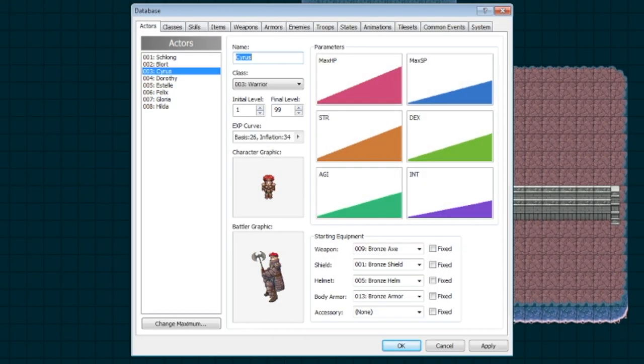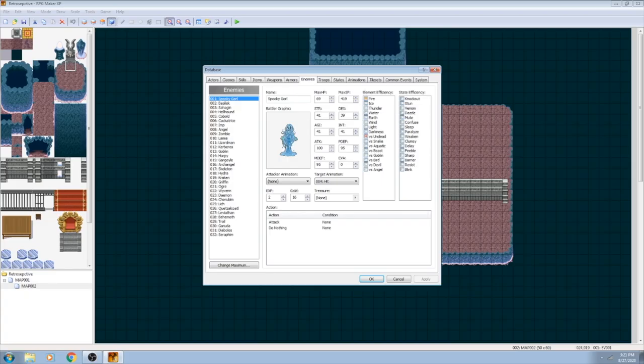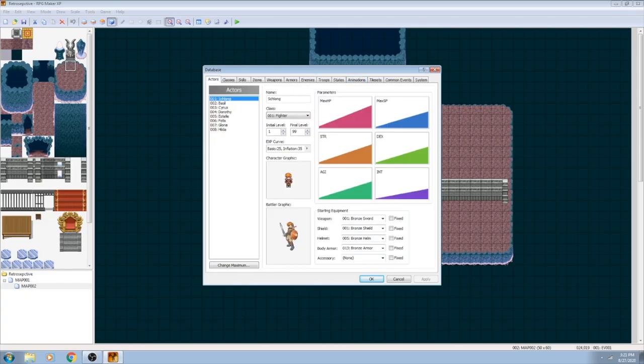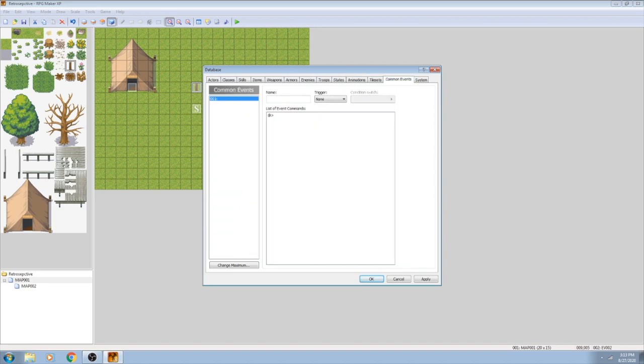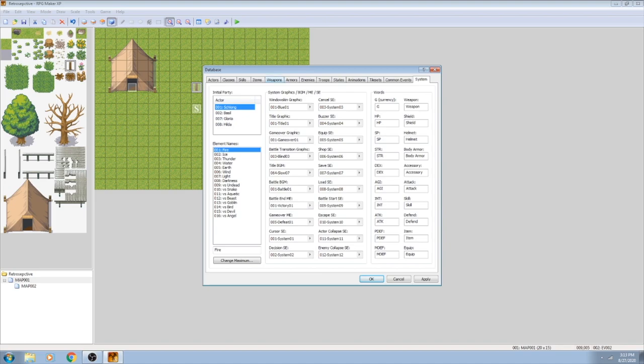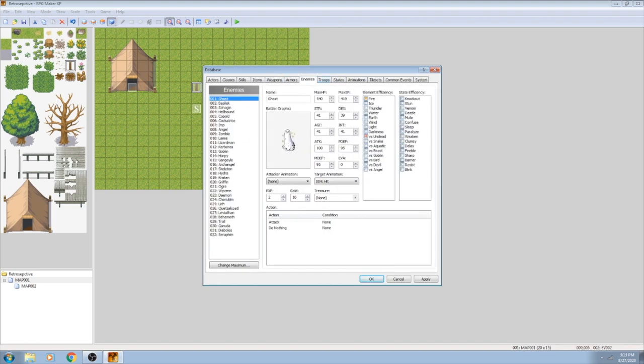The third of the main sections is the database. Here you can do things such as mess around with animations, how the battle system is laid out, and really most things that aren't related to the main game world. It seems like a lot, and that's because it is, but like most of the rest of RMXP, it's laid out in such a way that you could at least kind of get the hang of it in an afternoon.